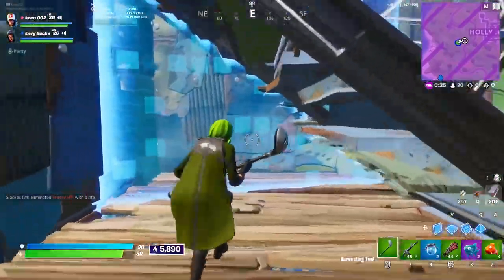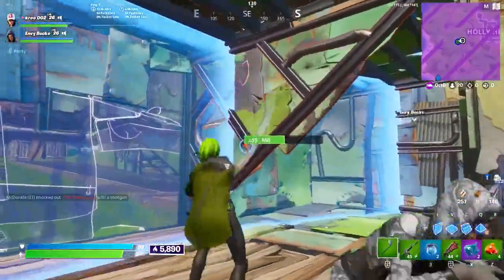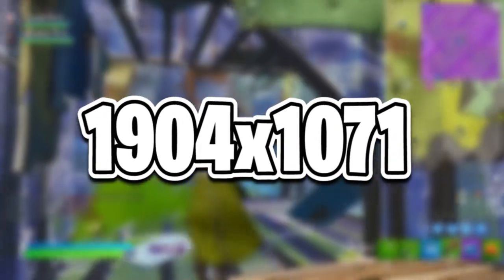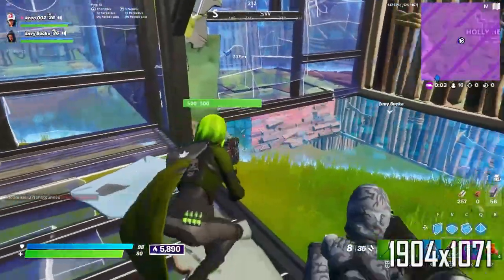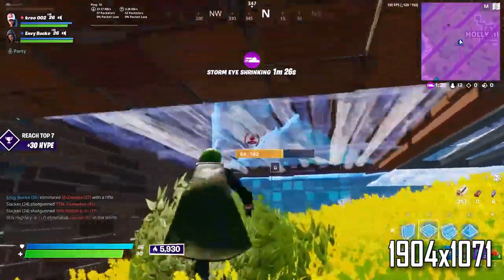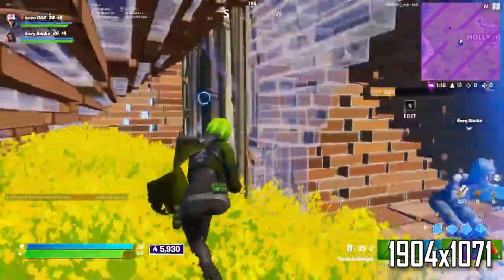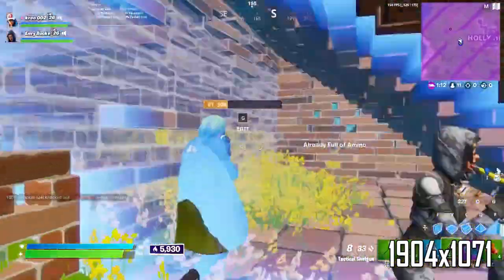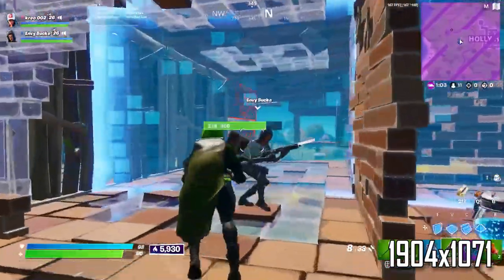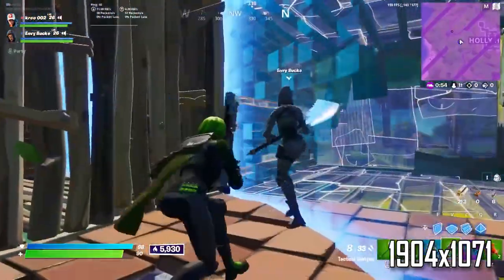I'm going to keep this video as short and simple as possible. The first custom resolution you can use is 1904 by 1071. What this resolution actually does is give you the same exact feeling as the old stretch resolution — but no, it's not going to offer any fat to your game or horizontal stretch. It looks just like regular native resolution 1920 by 1080, but what makes it so good is it gives you a small amount of pixel drop in a way that's almost unnoticeable to the eye. This pixel drop actually improves FPS quite a bit despite how little the pixel loss actually is.